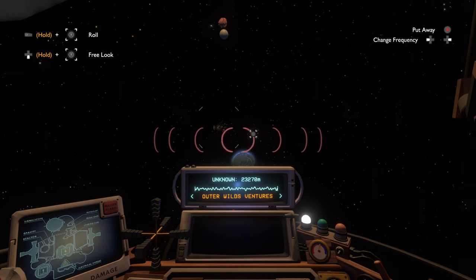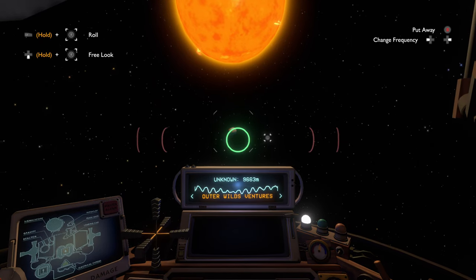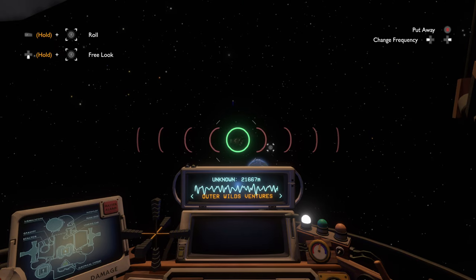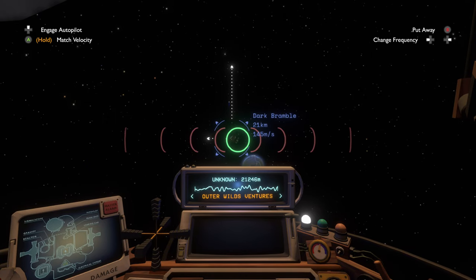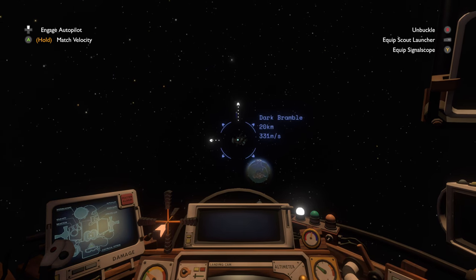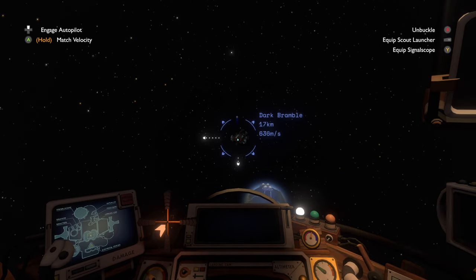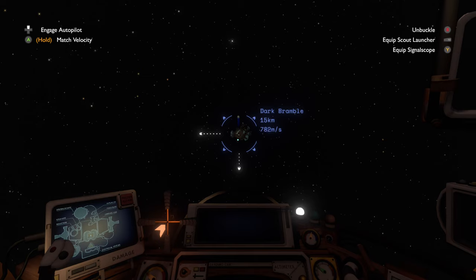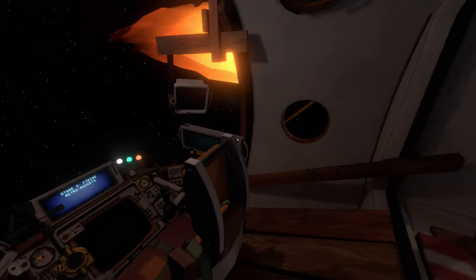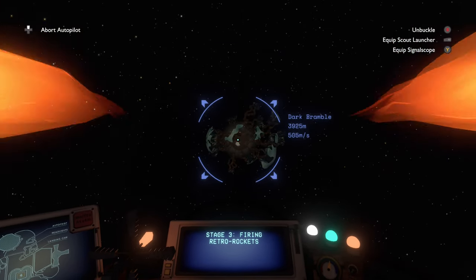Where are we gonna go? The signal scope will give us an idea of where things might be. There's definitely something there - is that music? Okay, there's music over there. Let's go check it out. We can try to fly ourselves or use autopilot. This is like a six degrees of freedom type game, but I'm horrible at flying so I'm gonna engage autopilot.